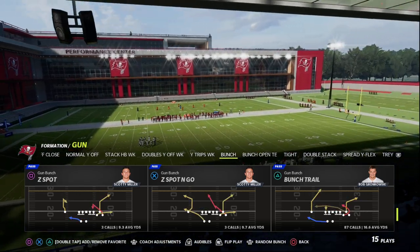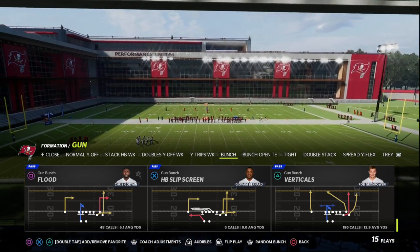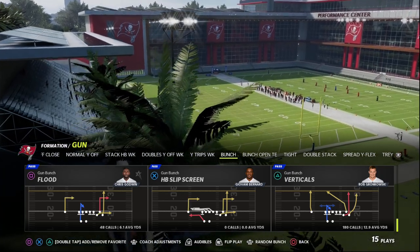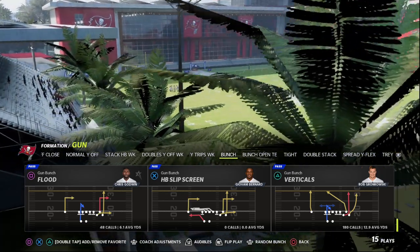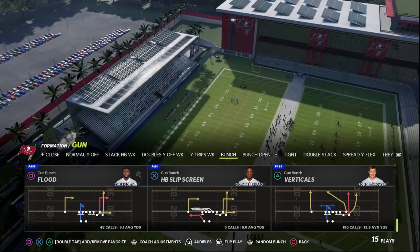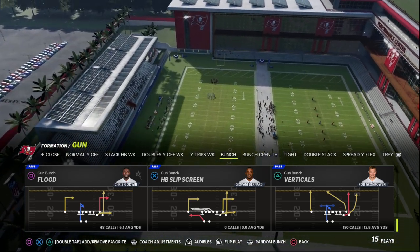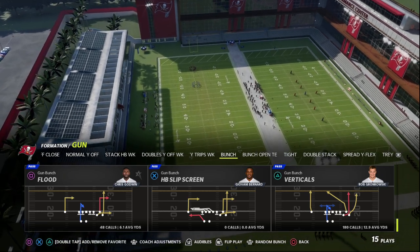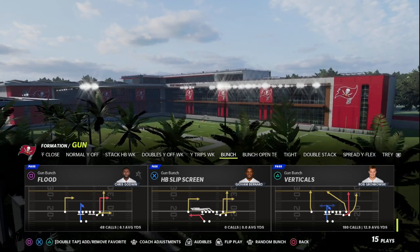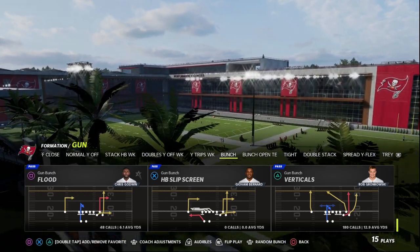Really excited to share this with you. This is a setup that you can actually do out of a lot of different plays, and I want to first show the foundational principle, then cover how to do this out of multiple sets. The play is out of the Washington playbook — you can find this in almost every playbook in the game. It's gun bunch verticals, and we're mainly going to be calling this play for the crossing route to the slot receiver in the bunch formation.